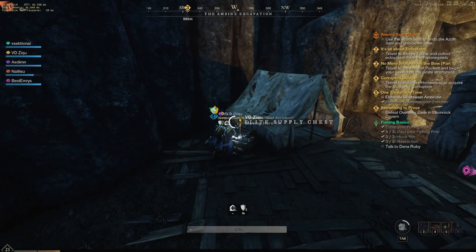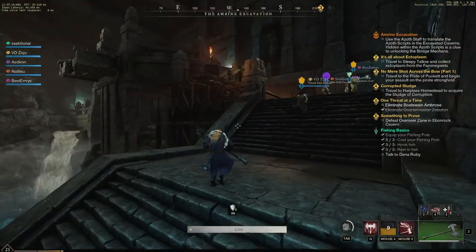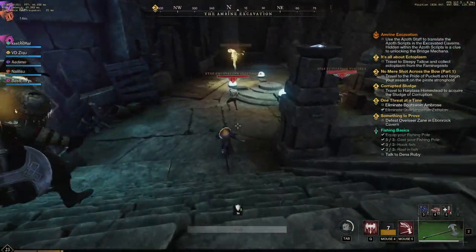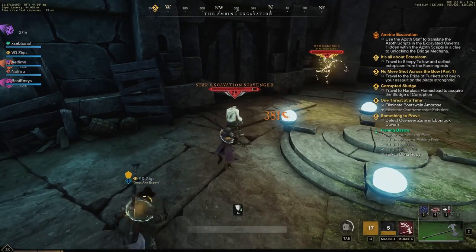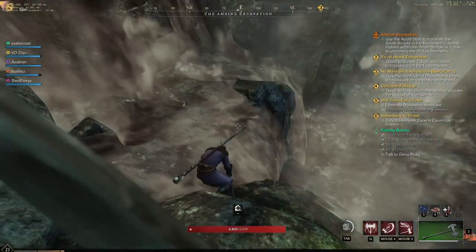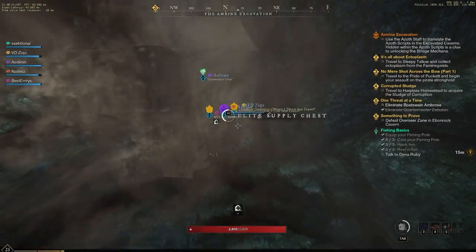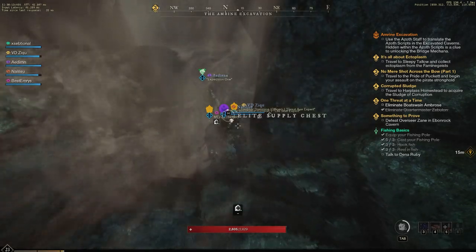Let's go to the second chest. After you have cleared the whole area, open the door and continue through it. You can go ahead or to the left — go left and clear the mobs. After that, jump off this edge into the water. At the second waterfall on the left, at the very bottom, there is a hidden chest. Make sure to grab that. There could also be some random materials you can farm there if you would like.